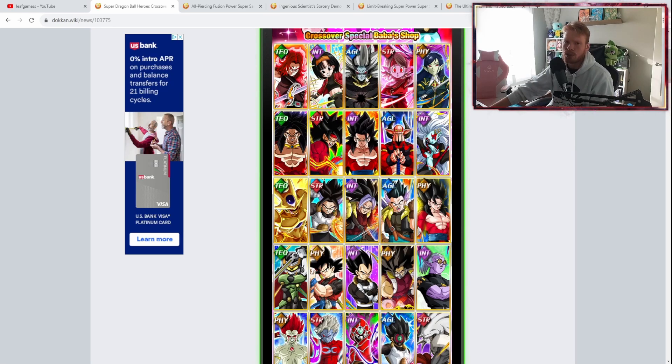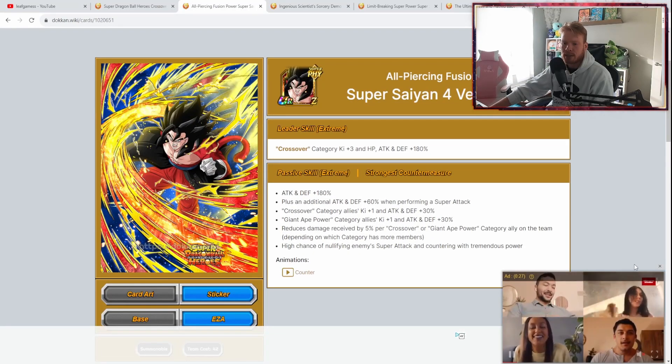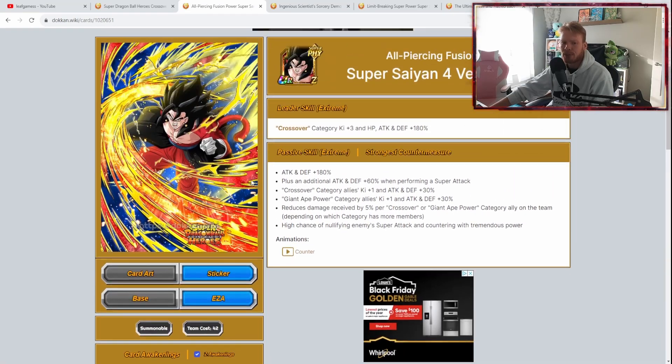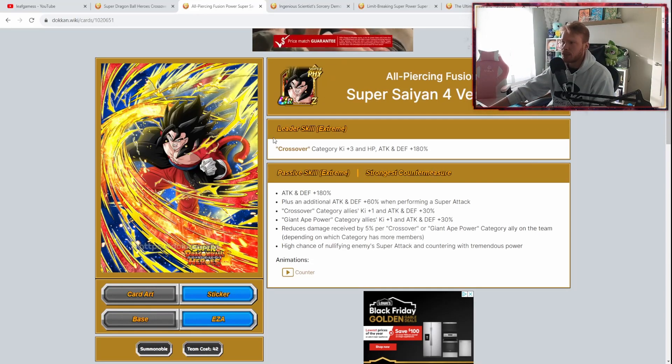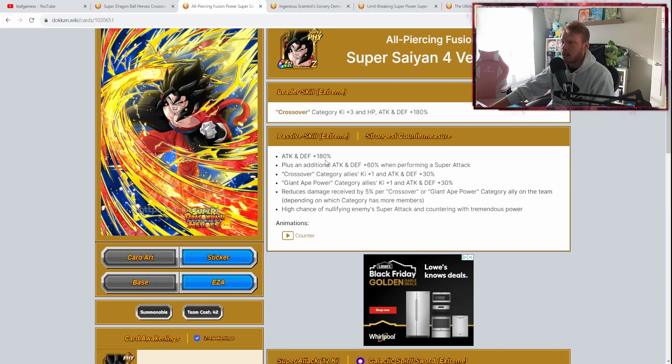Let's start with the big boy himself, who recently just got an EZA — Super Saiyan 4 Vegito Xeno. Why is this man so good? After his EZA, not only does he have a good leader skill for crossover units — Crossover category Ki plus 3 and HP, attack, and defense plus 180%.